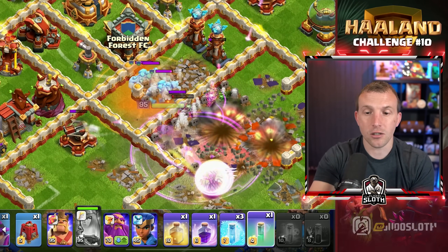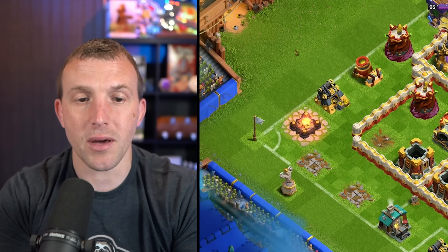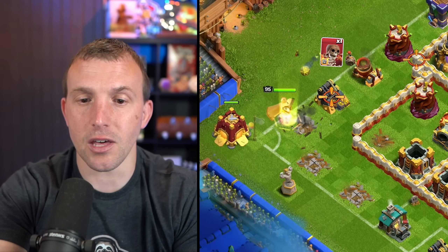Use a Freeze or the Invisibility Spell on your Queen if needed, but once the Monolith is down, shift your focus to the left of the base. Use your King, Siege Barracks, and Wall Break by the Mortar.